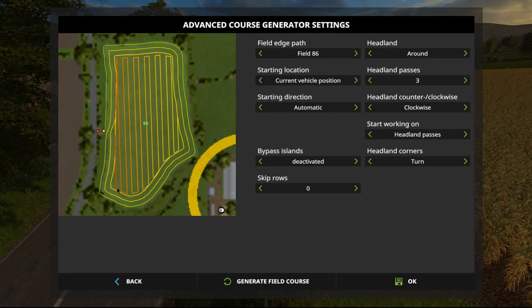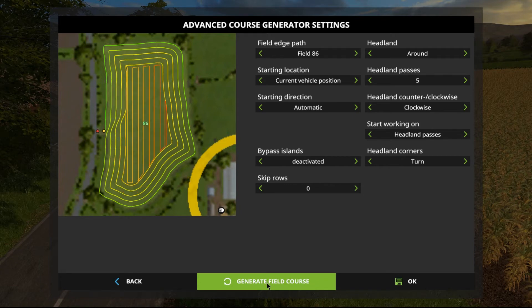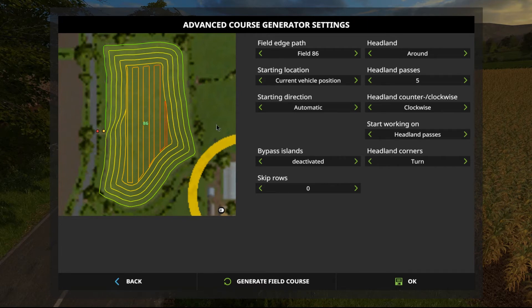And there we go. So it shows you the field course that's generated. It's going to do three headlands, and then come back through and start doing north-south runs. Fantastic. Now I can change that if I'm not happy with it. Say I don't quite like that and I want to do five headlands — I'll generate my course again. And there you go. It automatically adjusts it, gets it all up and running. So you don't have to drop the course out or anything like that. You just go through and do this, and you visually get the idea of what you're going to be looking at.